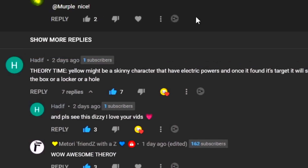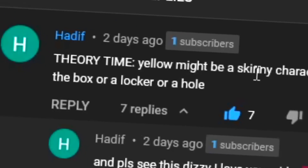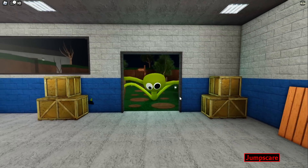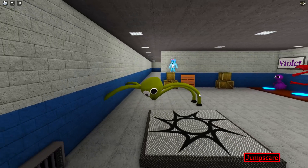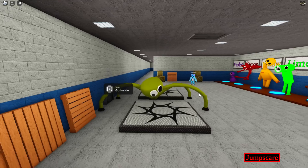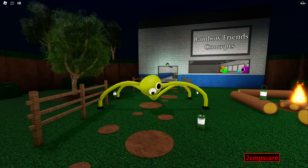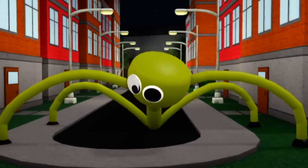For our first theory, we've got one by Hadith. They say: theory time - Yellow might be a skinny character that has electric powers. And once it's found its target, it will switch off the lights and you have 10 seconds to hide in a box, locker, or hole. I think that could be a really cool idea. I really like the idea that it has the ability to turn the lights off, because one round you clearly have to bring the power back up. Having a creature that can randomly turn the lights off adds a lot of tension and means you have to try and hide somewhere.